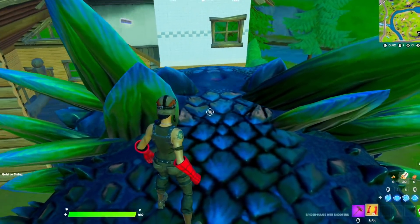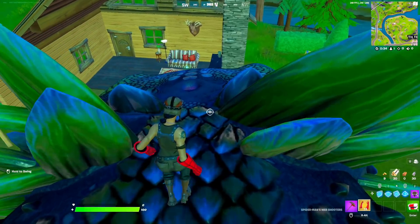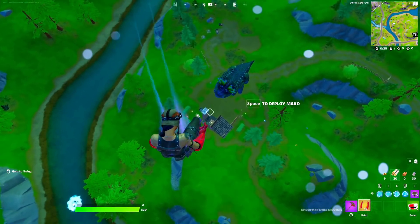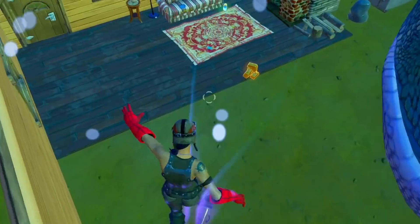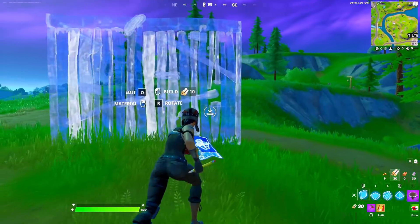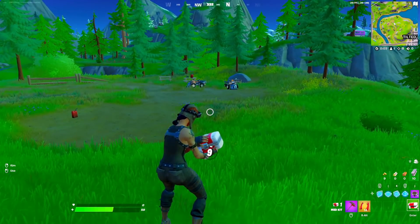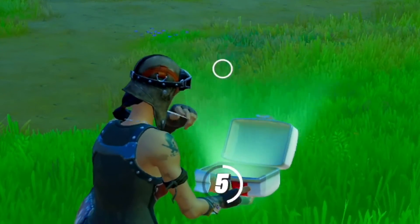Myth number seventeen: if you use Spider-Man web right before Clombo shoots you up with his blowhole, apparently you are meant to get redeployed. Let's jump on Clombo's blowhole right before he shoots us. That seems harder than it's meant to be. I'm going to walk onto his blowhole, and right before he shoots us, use the web. Have we got redeployed? No, I do not. So that is myth busted. Spider-Manning right before Clombo launches you does not give you redeployed.